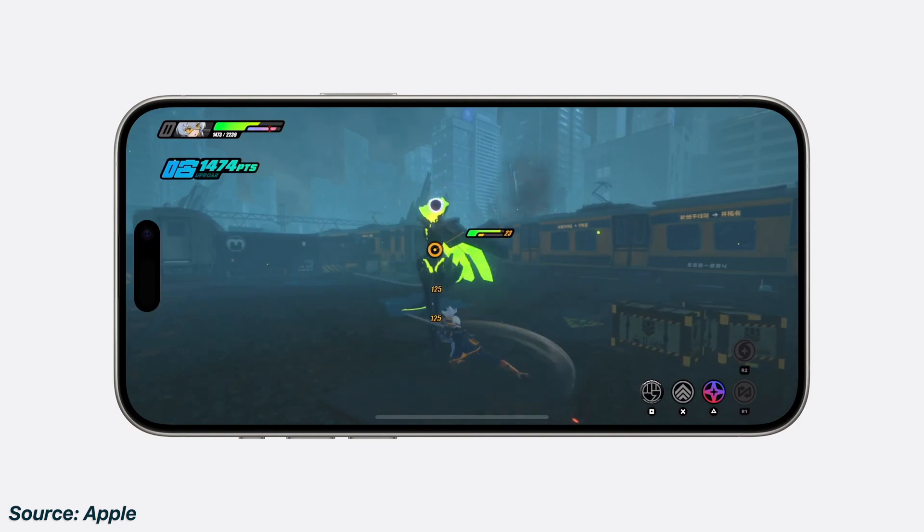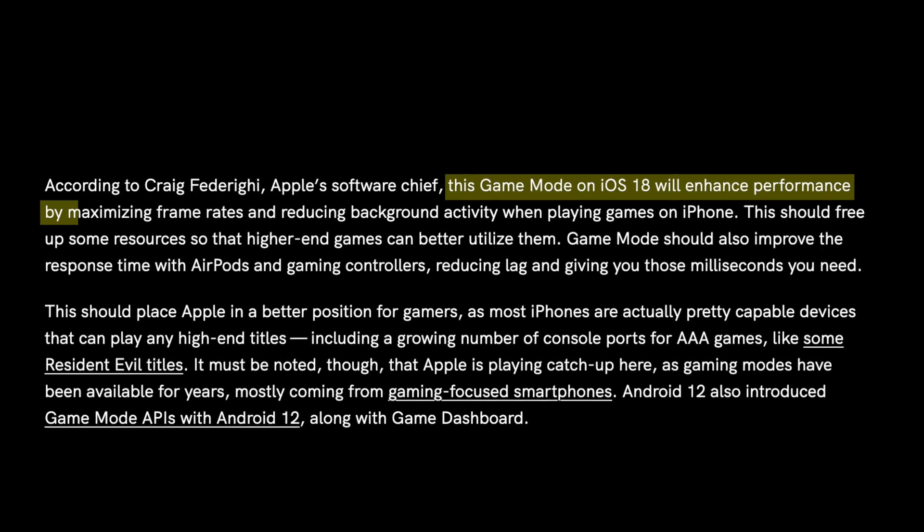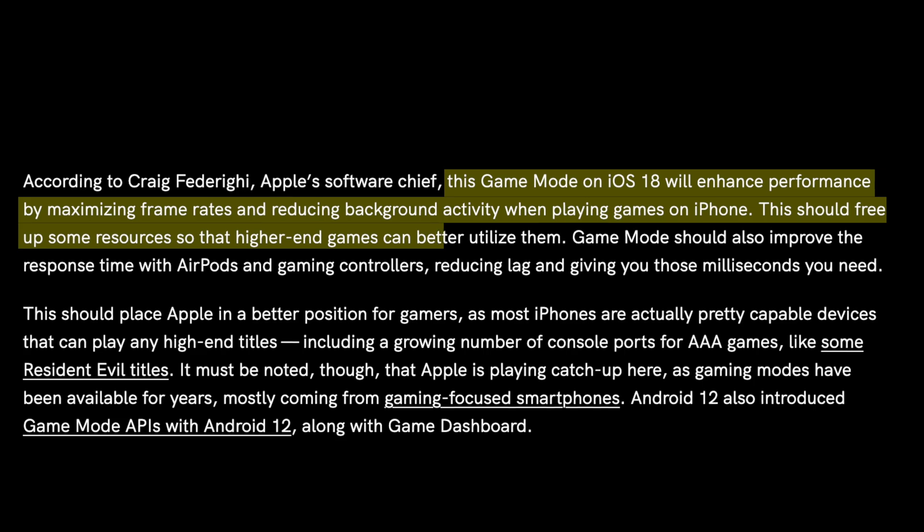When you enable Game Mode, your iPhone will focus all its resources on the game you are playing. This means that background processes will be suspended, animations will be reduced, and notifications will be blocked to improve performance.